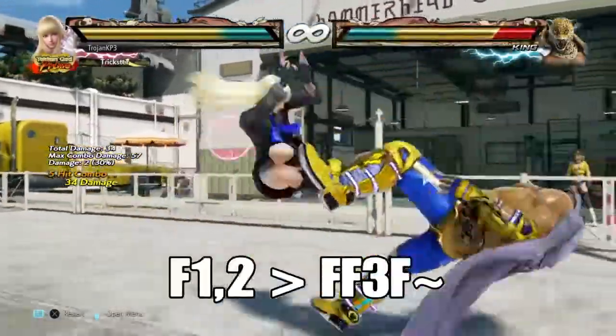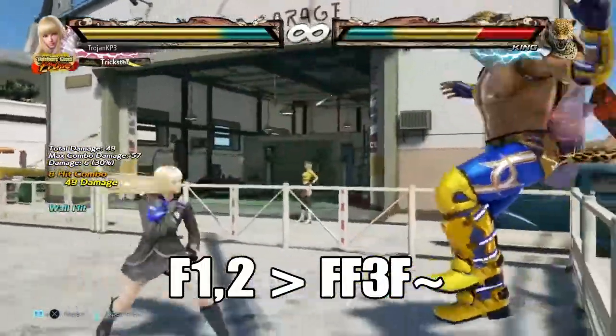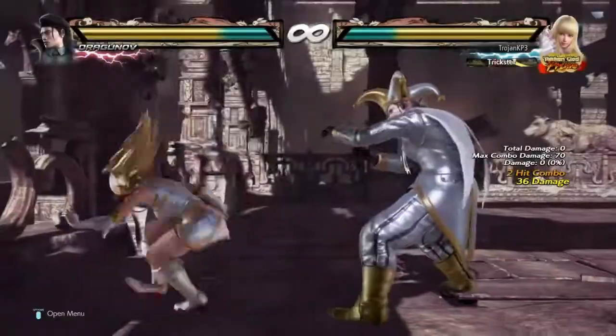A stepping stone to this combo is Lily's forward one two into her forward forward three. I find that this one is actually easier to land than the other one.